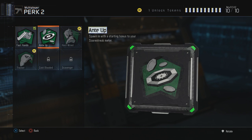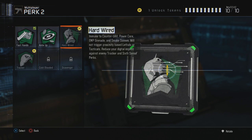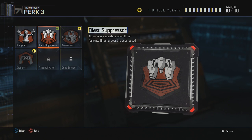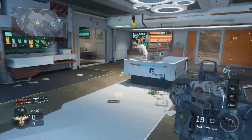For the second perk slot, I keep it as Fast Hands — swap weapons faster, aim down sights faster when running, that kind of thing. You can also go with Anti-Up, which helps you earn scorestreaks faster. For the third slot, I go with Blast Suppressor, meaning when you thrust jump, there's no mini map signature and the thrust sounds are silent to the enemy team — great for staying stealthy.